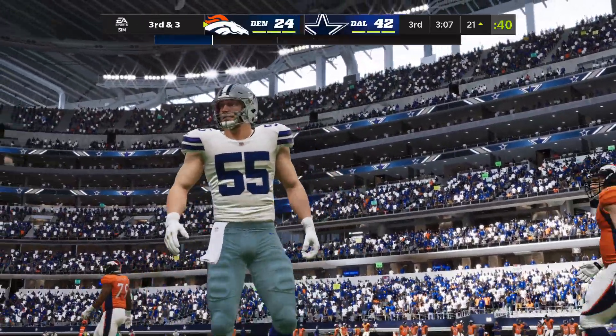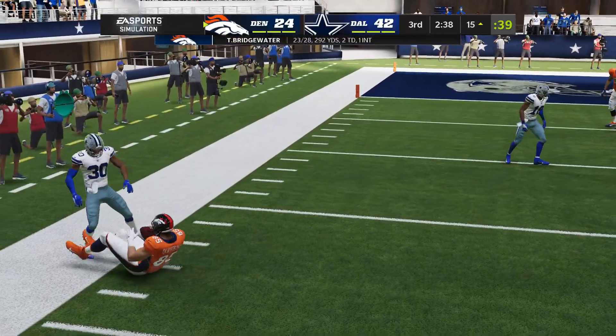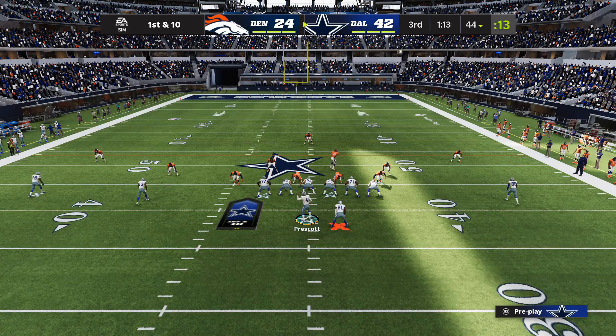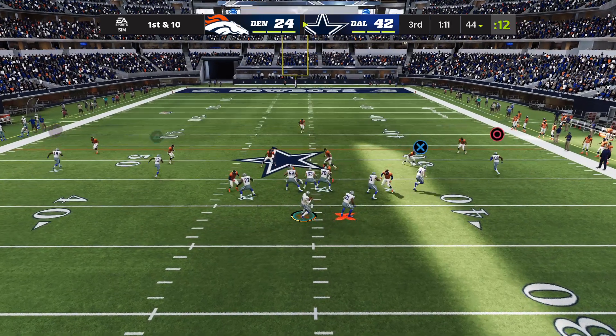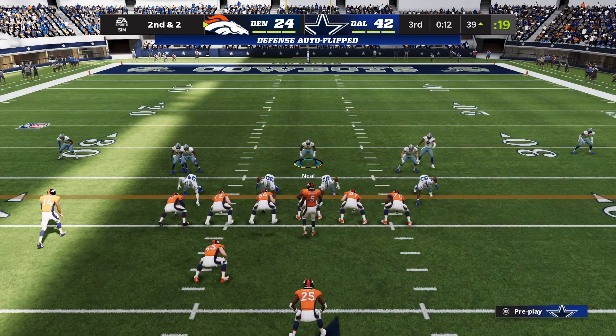All game long they've struggled moving the ball, turning it over on the last possession. He rifles one — it's intercepted, picked off at the 36! And he takes this one back into the end zone — the Cowboy defense has a touchdown. It goes without saying, but that's a ball he would like to have back. It lands right in the lap of the defender, who doesn't have very far to go before he gets to the end zone, and he got there in a hurry.